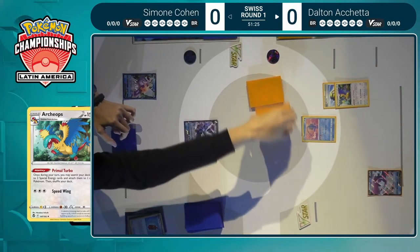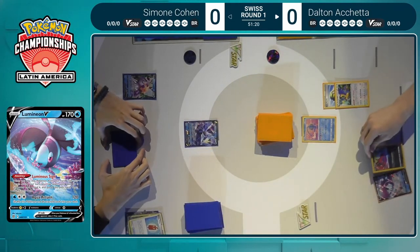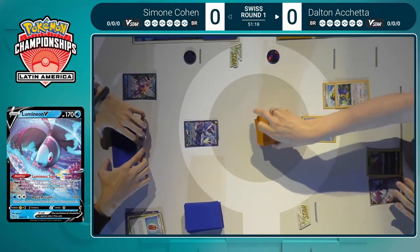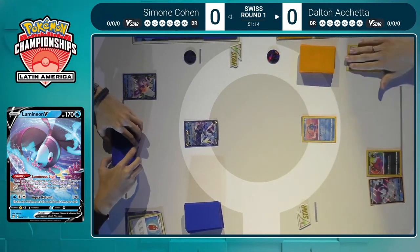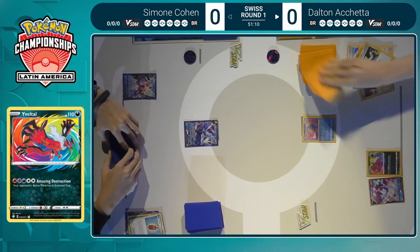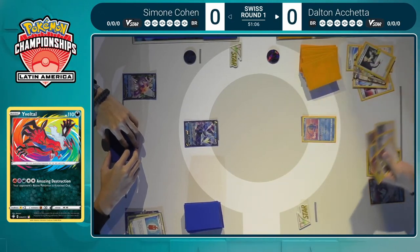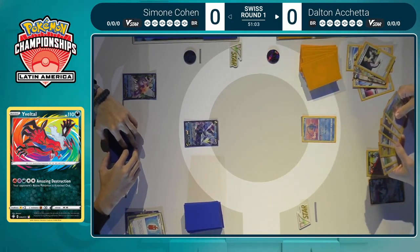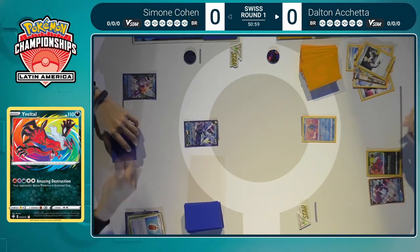Dalton's just going to Professor's Research, get rid of the rest of the hand, and hopefully draw seven more useful cards. But not before benching a Yveltal Amazing Rare — very good to get into play. It's one of those cards you want to not put in play until you're actually going in with that Amazing Destruction attack, but it's definitely better to put it down than research it away. If you need to put it down in that instance, you just have to accept that.